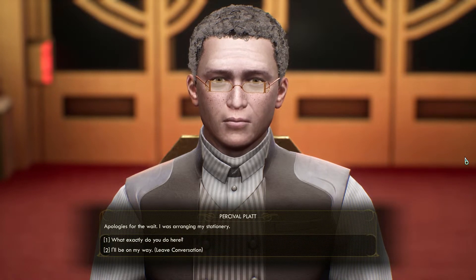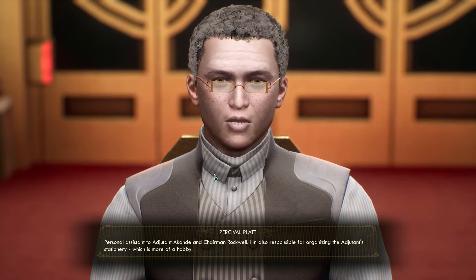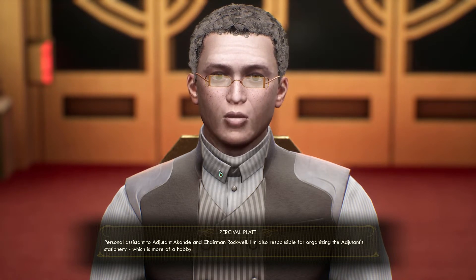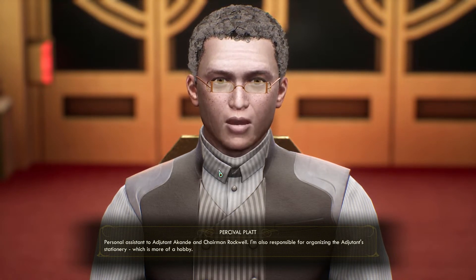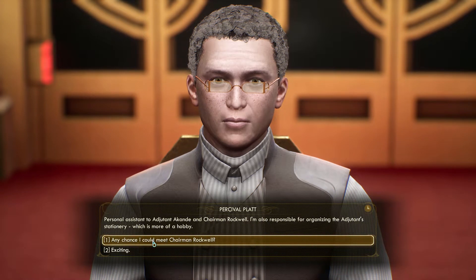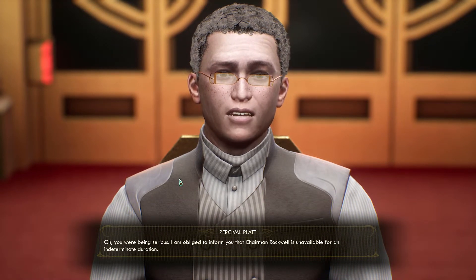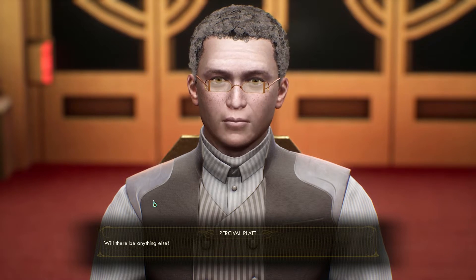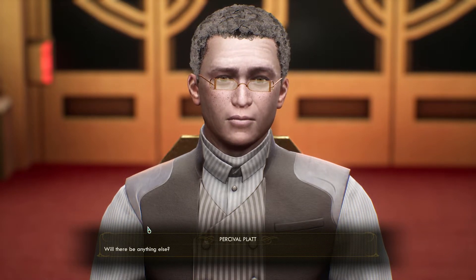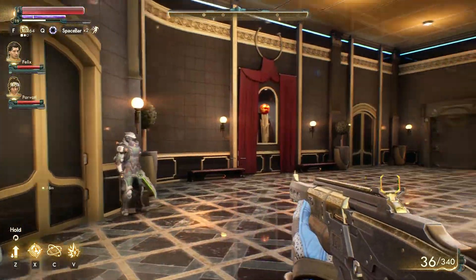The PA apologizes for the wait - they were arranging their stationary. They explain they're the personal assistant to Adjutant Akande and Chairman Rockwell, and also responsible for organizing the adjutant's stationary, which is more of a hobby. He's a delight this one. They ask if there'll be anything else.